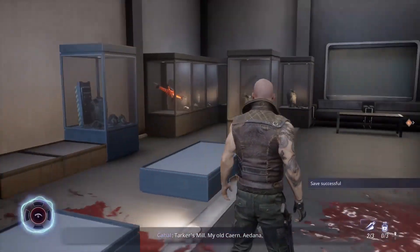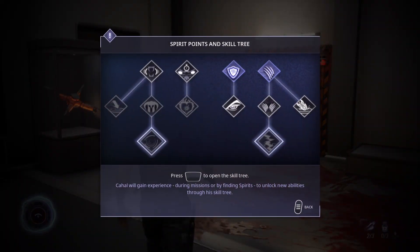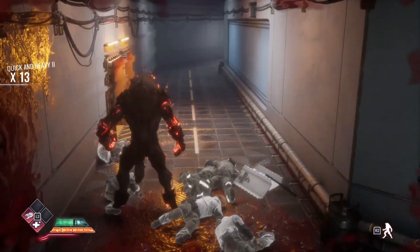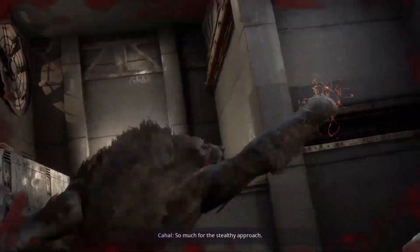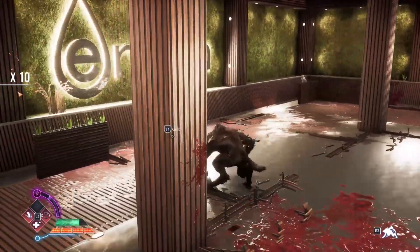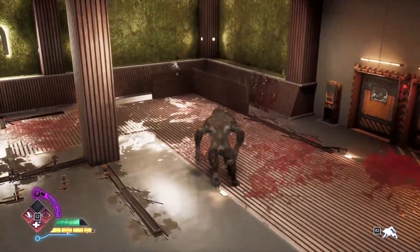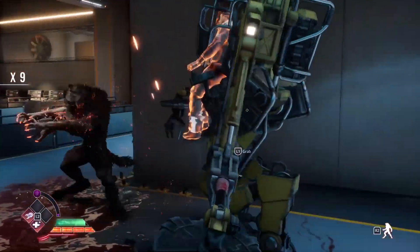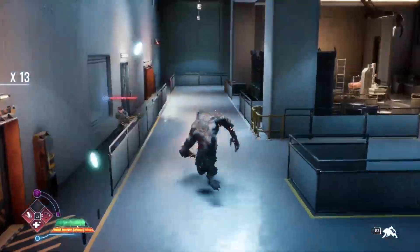Thankfully, Cyanide has tried to counteract this via a skill system that lets you improve and unlock new abilities for each wolf form. Your Kronos, for example, can actually switch between agile and aggressive fight modes, with one letting you dash around faster to avoid taking enemy fire, while the other sees you focus on inflicting damage. Earthblood's combat is at its best when it forces you to make decisions in combat corners like this, forcing you to switch battle tactics so as to never become overwhelmed. Ensuring this doesn't happen gets progressively trickier as new enemy types, using silver bullets and such, are introduced over time.